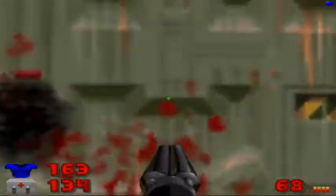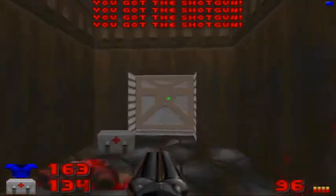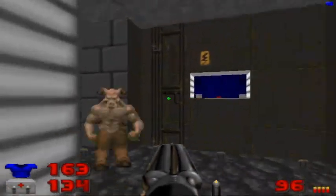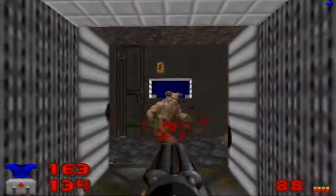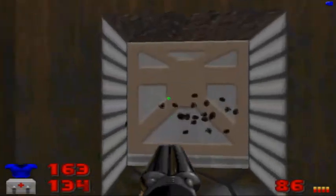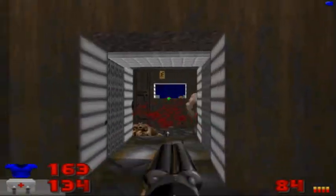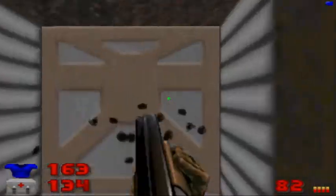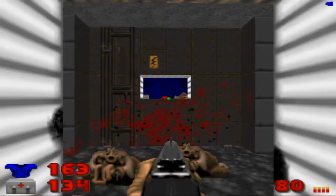Now we can go to the blue door and pick up all that shotgun ammo from the gunners. We'll open this door — there are two Hell Knights, so take them out however you see fit. There are two imps behind them; we can take them out too. I'll do that right now after I'm done with the Hell Knights. Go back to the Single Action Shotgun.